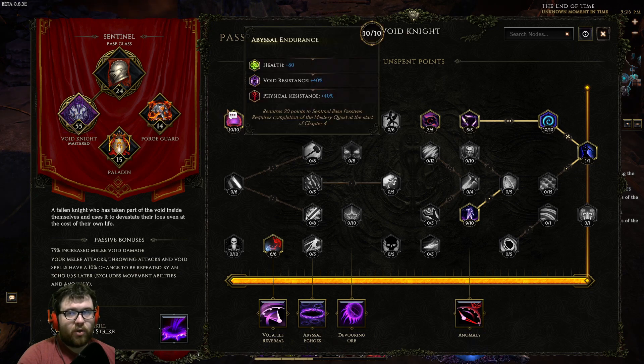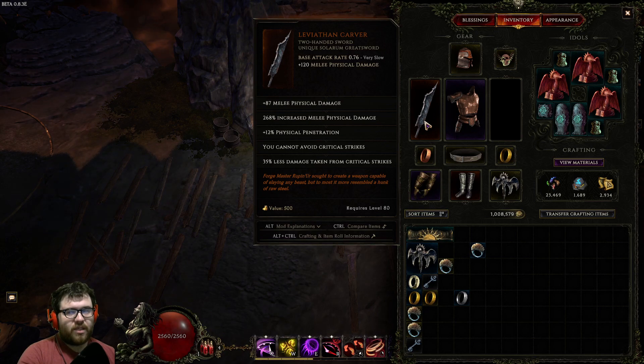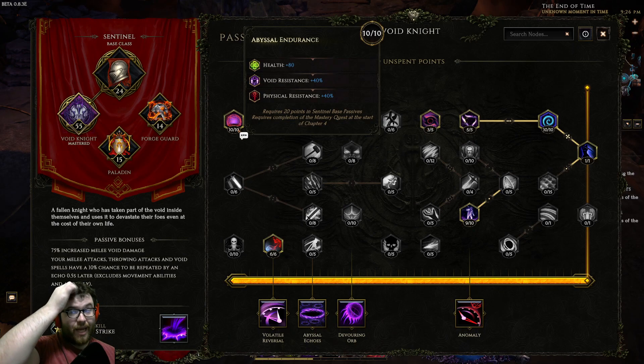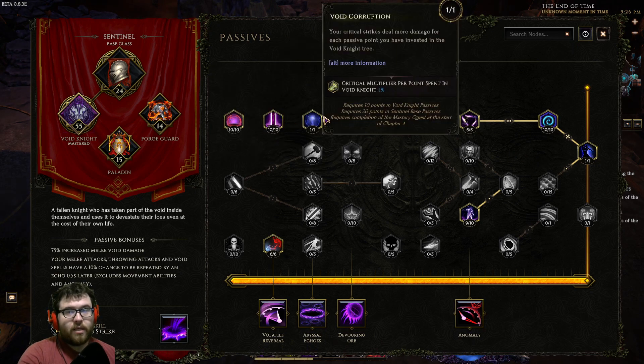For Void Knight, we take 10 points into Abyssal Endurance. You might wonder why we're not grabbing all the flat void damage. Well, with all our bonuses — especially the Leviathan Carver — it heavily benefits us to just run physical damage, as running any other damage type is inefficient since we don't get the phys pen or increased melee physical. Six points into World Eater for leech — this leech is really strong. Ten points into Sorrow and Steel for travel since we need the physical damage. Ten points into Void Corruption for a bunch of crit multiplier — 55% is a lot for just one point.